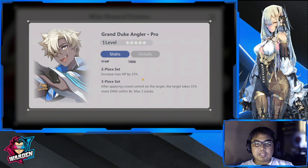What I'm actually pushing for is Grand Duke Angler. This also increases max HP by 15%. After applying crowd control on a target, that target takes 15% more damage within eight seconds, with a maximum of 15 stacks. If you stack this, that's already 45% more damage. This actually helps your melee DPS take down bigger targets. It assists a lot of units, especially if your team is heavy on the front line. At 15% per stack, three stacks gives 45% more damage within eight seconds, and it resets each time you apply a new crowd control.